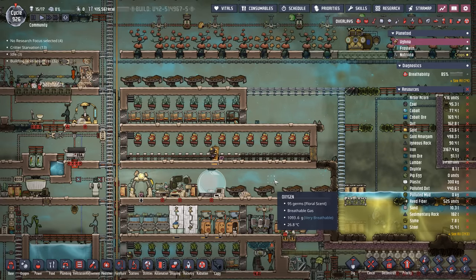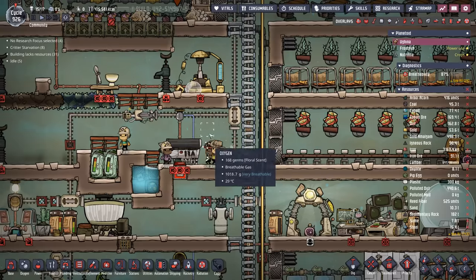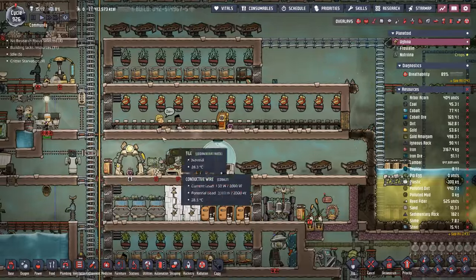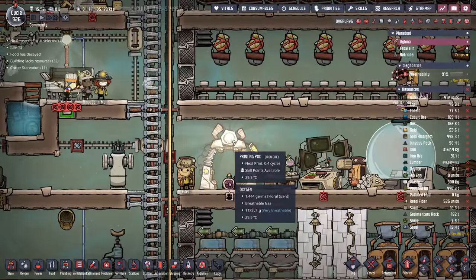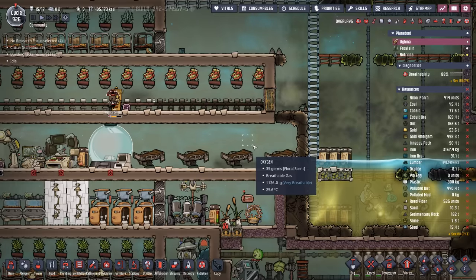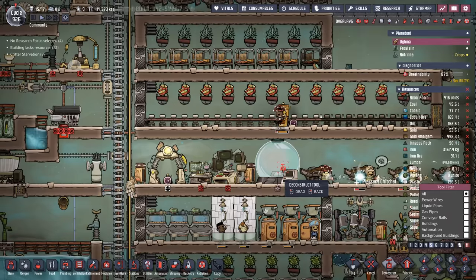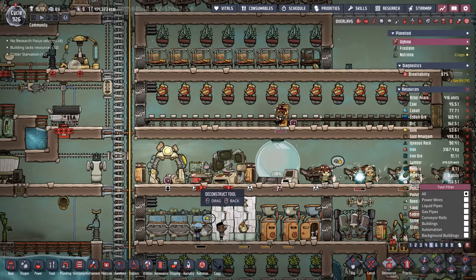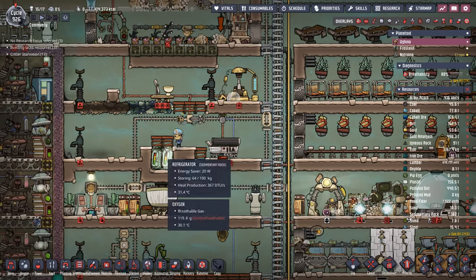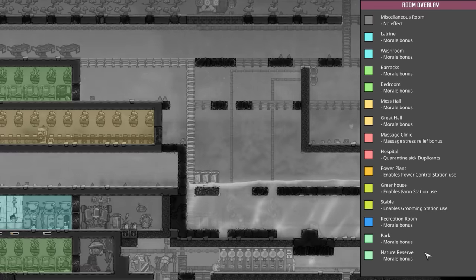Step one when we're trying to design our new kitchen is going to be location. Ideally you want it to be close to the great hall because when the duplicants come grab food they then head to the great hall and you don't want that trip to take too long. We've decided on this level here. The only disadvantage is the printing pod is on this level and you can't move the printing pod — hint hint, Clay, it'd be really great to be able to move the printing pod. But I have an idea to fix that. First let's get rid of all these triage cots and the research buildings — we can move research over once the new kitchen is up and running.